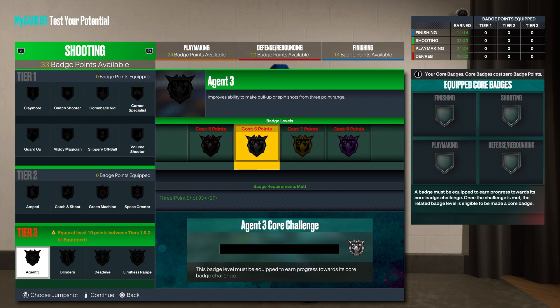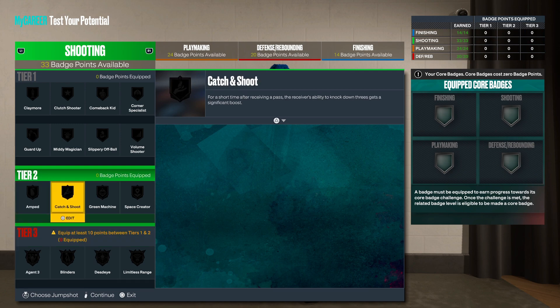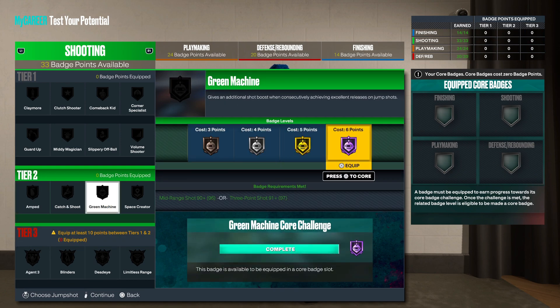You definitely want to max Agent Three out — at least silver, but gold and hall of fame is way better. With silver Agent Three you're gonna be perfectly fine. A lot of six-seven, six-eight, six-nine builds have silver, but you gotta have other badges stacked up with it — about three or four gold to hall of fame badges — and you're gonna be perfectly fine.